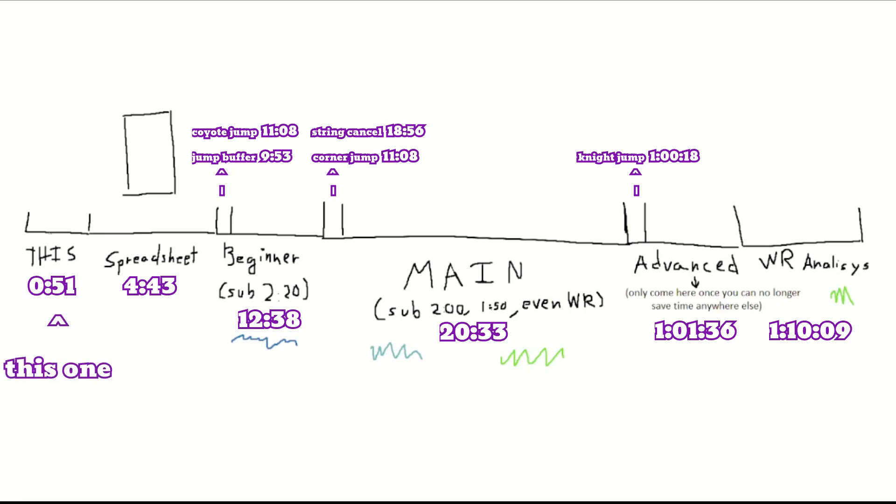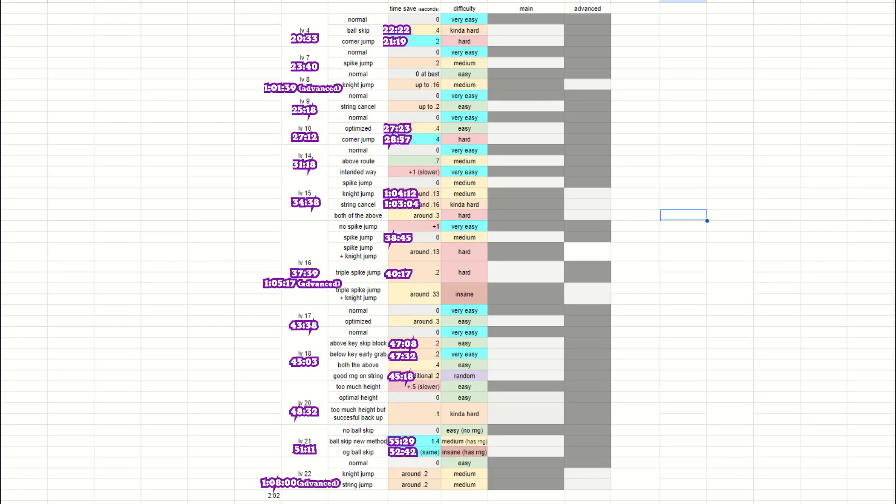Next up, we have the spreadsheet that I made. On the left-hand side, we have the levels and the strategies, and we have the timestamps so you can check any specific level or strategy that you want. I especially recommend you go watch Level 21, because there's a huge discovery in that level. With that out of the way, we can start the video.